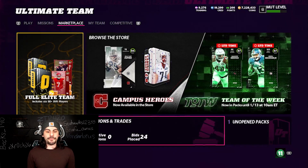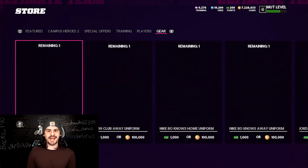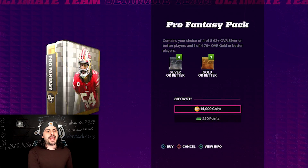So without further ado, I want to talk about how you can prepare for the playoff program but also open a ton of packs in the meantime. We're going to go here into the Players tab in the store. This pack right here is called the Pro Fantasy Pack. They've been going around the whole community — they're really great, but I think I found a little bit of a way to add some extra coins to this.